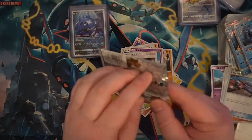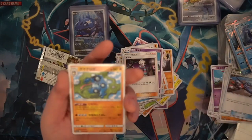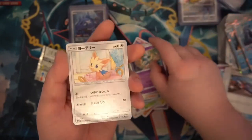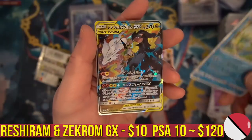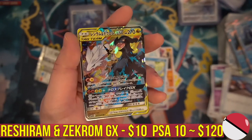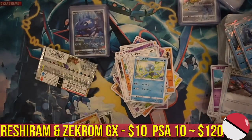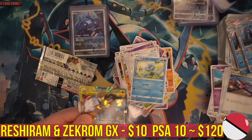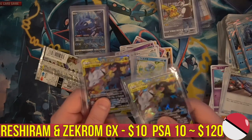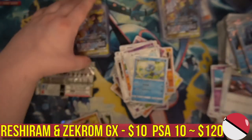All right, last but not least — the final pack of box number two. Here we go — Seismitoad, Corphish, Lilipup, Dewpider... oh, it's a tag team! It is another Zekrom and Reshiram GX! Let's go — another one! Wow, two of them across these two boxes. We have to compare the centering — I think the first one is still better centered. But still, it's another one. What a last hit.